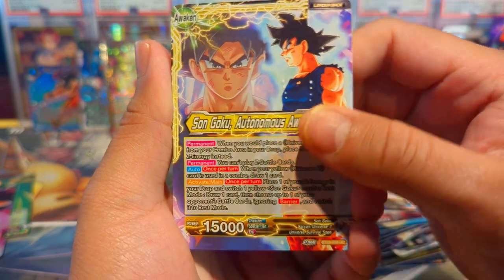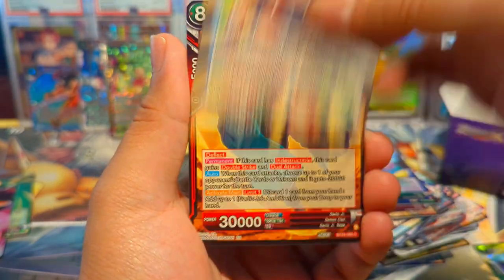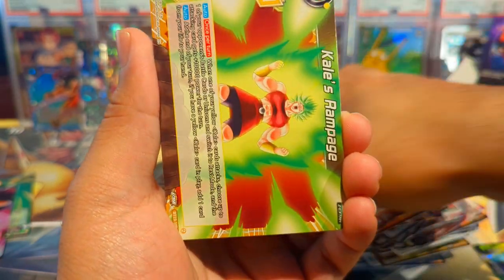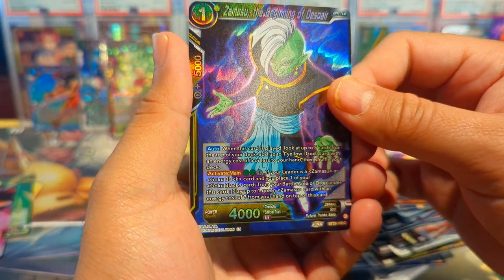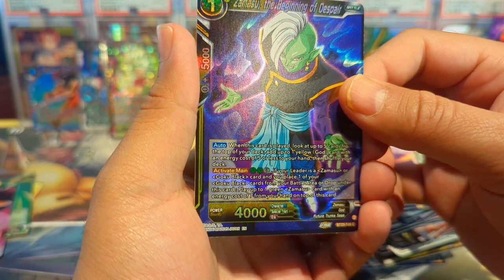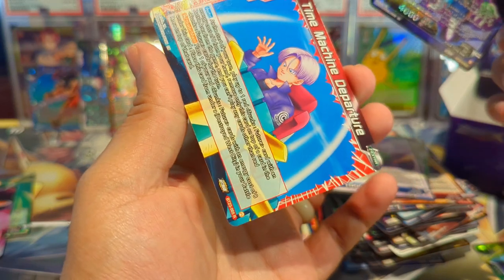We have a nice Sun Goku Autonomous Awakening — that would also look awesome as a reverse foil. The SPRs I really want most are the Vegeto and the Goku — those two are my top picks. The Trunks is fire too. We have Zamasu here and the Trunks Time Machine Departure rare.